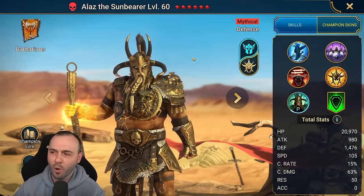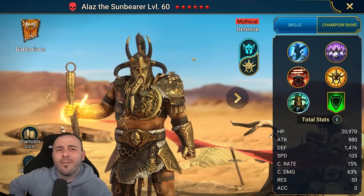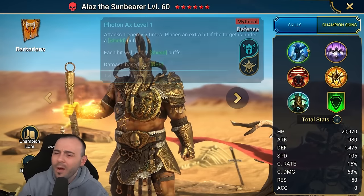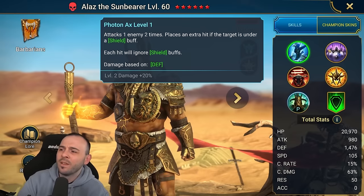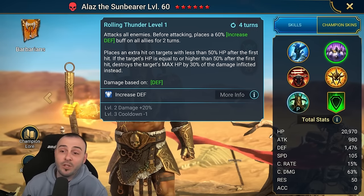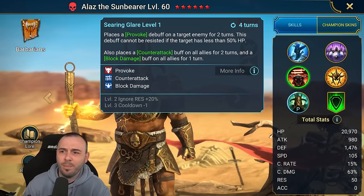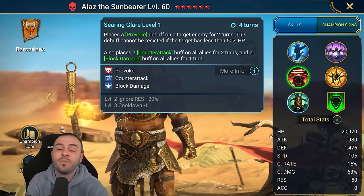He has a defense form and an HP form. The first form doesn't seem very interesting for Hydra in general - the A1 attacks one enemy two times, that's about it. Then the A2 attacks all enemies, places an increased defense on all allies, and repeats the attack, which is pretty nice.